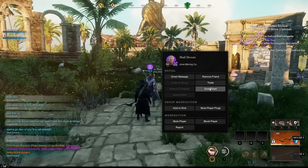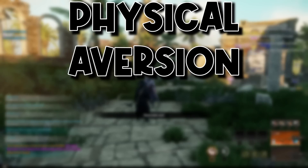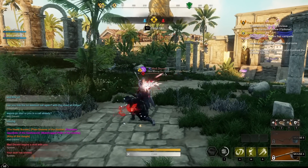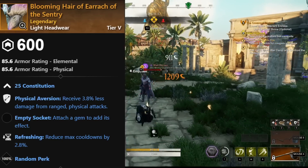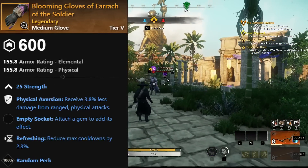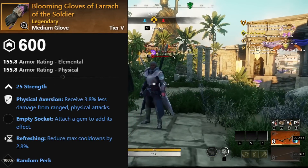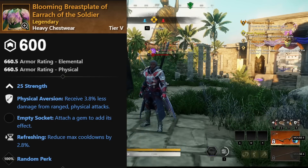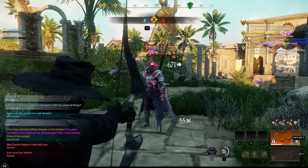Ahoy! On my last video about testing elemental aversion I got a ton of questions about physical aversion, which makes sense if we're looking at the rewards from the most recent event. All of the blooming patterns from the Springtide Bloom event come with physical aversion as well as refreshing locked, and have a high chance to roll resilient. So this option is especially appealing for players using light armor.